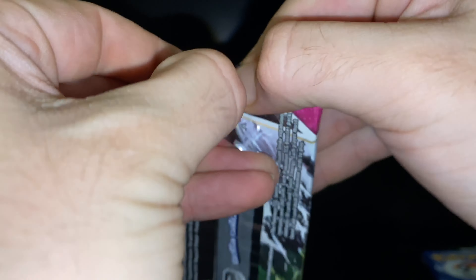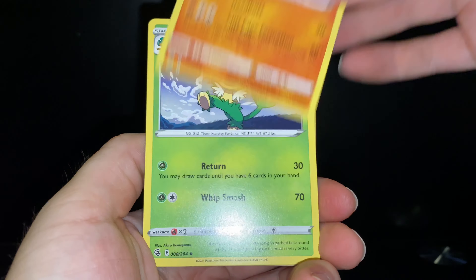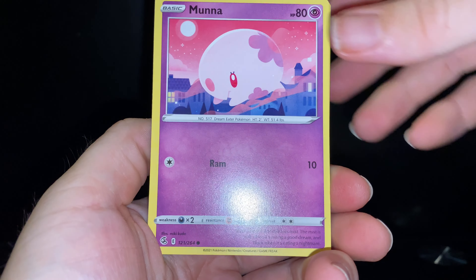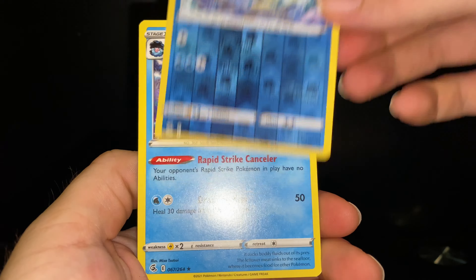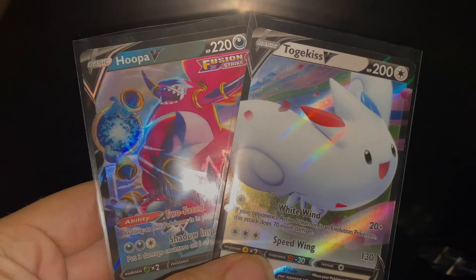Going in on the last pack of the box. We've been pretty dry so far, but maybe we get the big hit on this last pack to seal the deal. Metal energy, Phanpy, Medicham, Sage, Dancer, Peko, Skarmory, Shelmet, Munna — the reverse is gonna be a Lapras reverse, and a Gorbyss non-holo. At least it's a Rapid Strike for the last two cards.